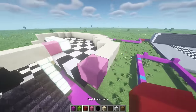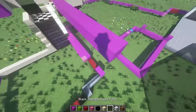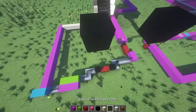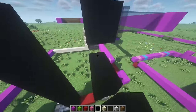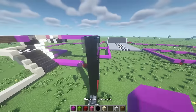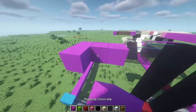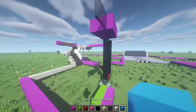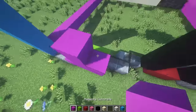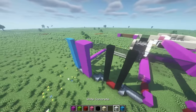Grab magenta concrete and bring it all the way out until it lines up with the very end — it should match up identically. Then match up everything on the bottom: bring your windows out four, add black concrete, have a two-block gap. You can erase some blocks so it connects perfectly with everything on top. Place a window across — mirror everything from the bottom to the top. Put magenta concrete there, then three more, two glass, two light blue concrete.